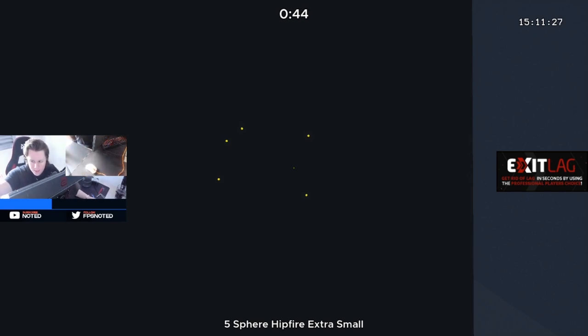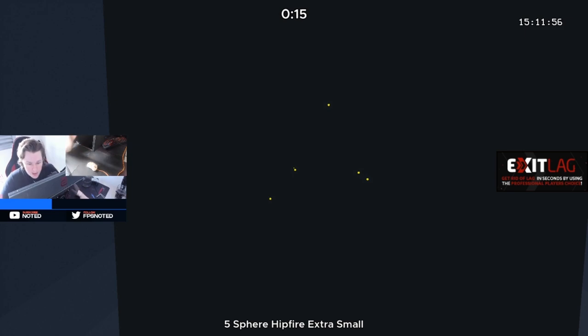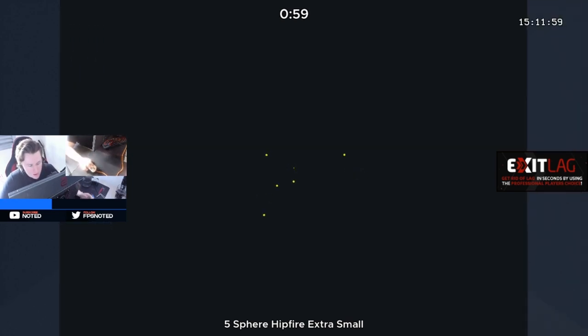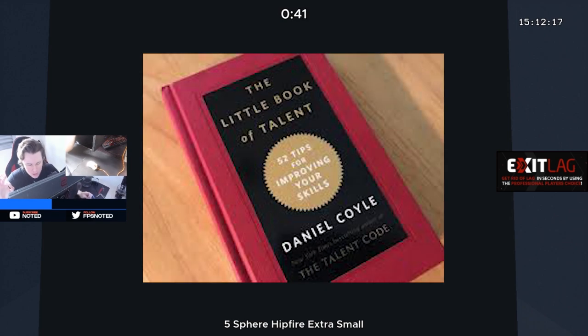The routine will be in the description — a link to my routine if you guys want to do it. It doesn't mean it's the only correct one; it's just the one I like. But if you want to improve you've got to do baby steps. Baby steps — when I used to play tennis, that pretty much meant doing the movement as slow as possible. In aiming, it's related to understanding when you've done a perfect session. This is actually one thing I got from a book called 'The Little Book of Talents.' It's an amazing book.